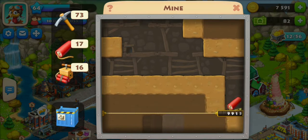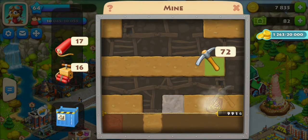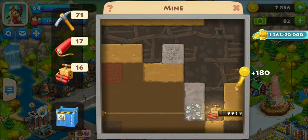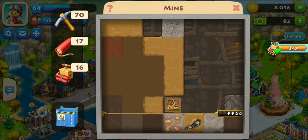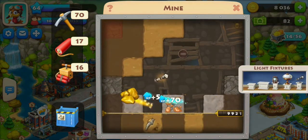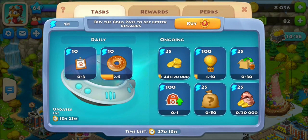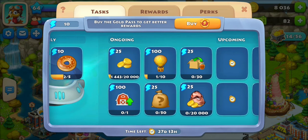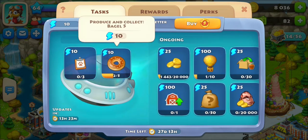We're going to mine a bit and try to get some ore. One of my daily tasks was to use TNT, so I'm doing that now — I only needed to use it one more time. Three out of three complete! I got 10 lightning bolts. After that, the task goes away and the next one updates in about 13 hours. There's also an 'upcoming' tab for future ongoing tasks, which is a nice feature.